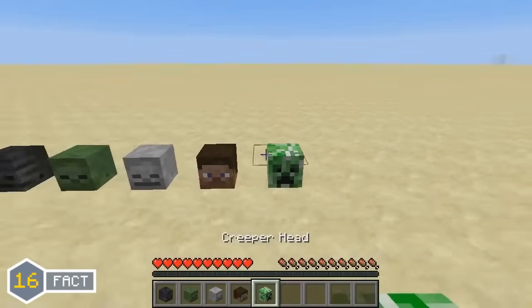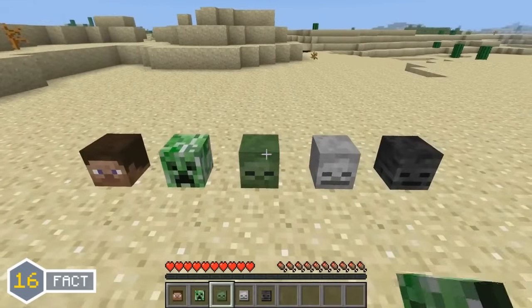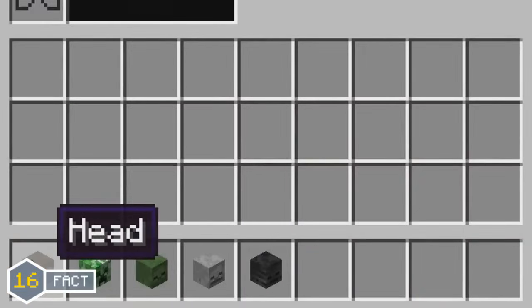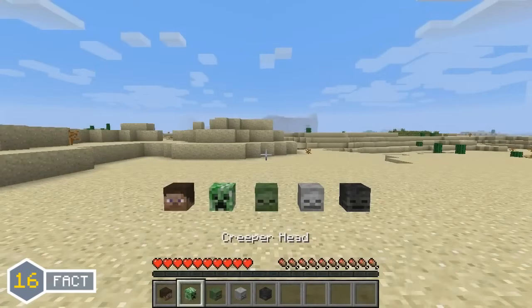Mob heads were added in the Minecraft 1.4.2 update and there was a pretty interesting change made to them. When they were first added, they were displayed as having their own unique sprite and texture in the inventory. But in the Minecraft 1.8 update, this was changed so that player and mob heads in inventories would now display as blocks.